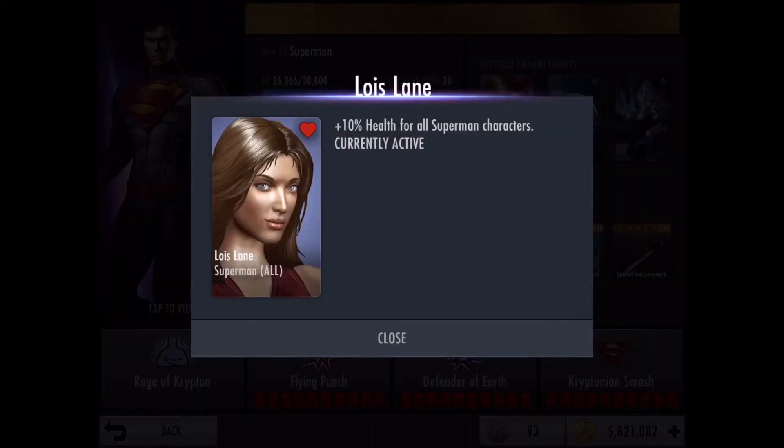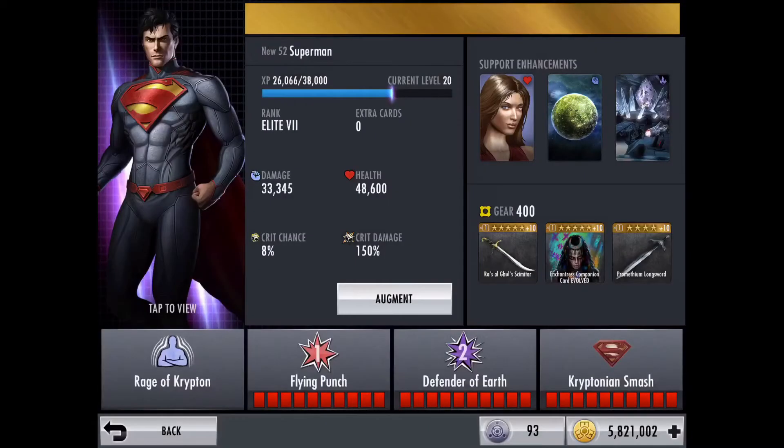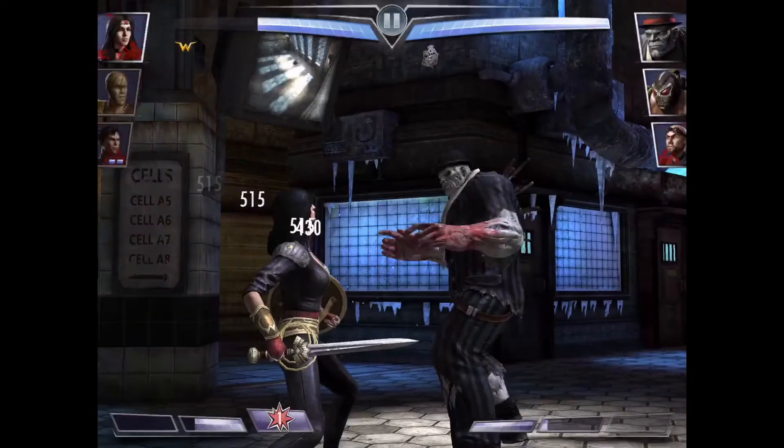This guy's support enhancements are: a 10% health boost, his 10% damage one called Sun of Krypton, and finally Fortress of Solitude for 10% energy regeneration.